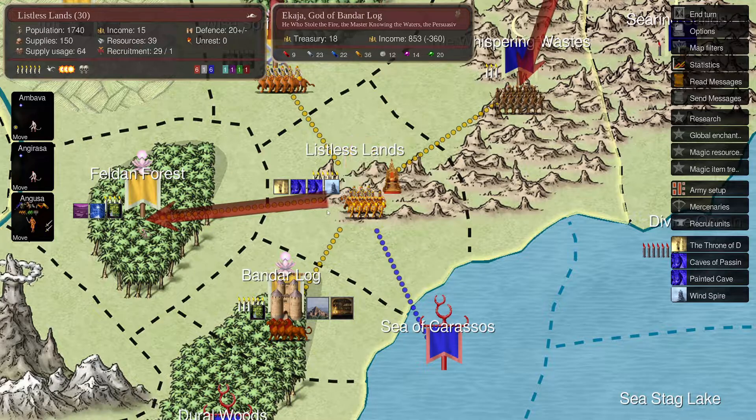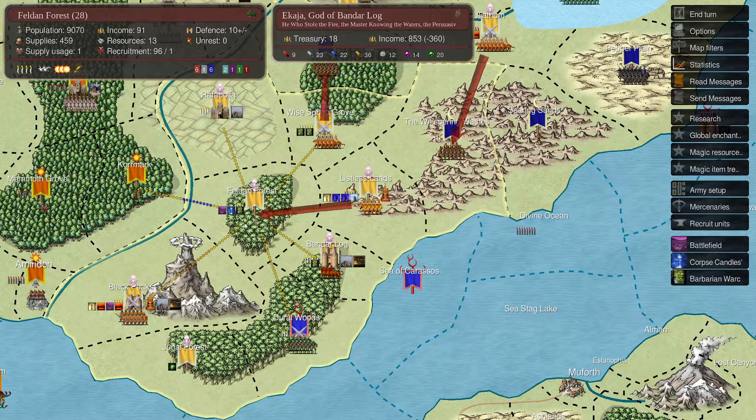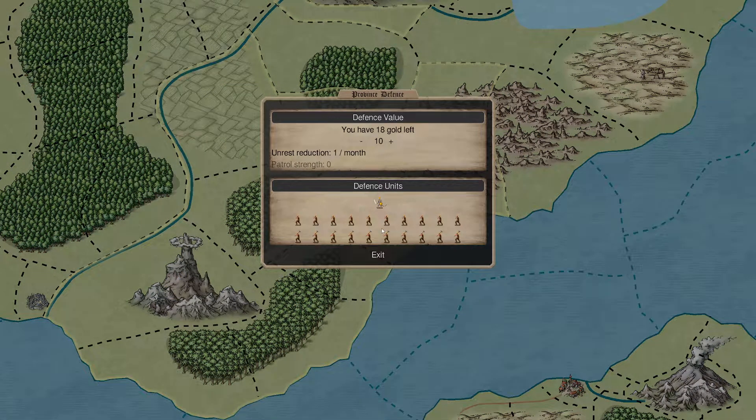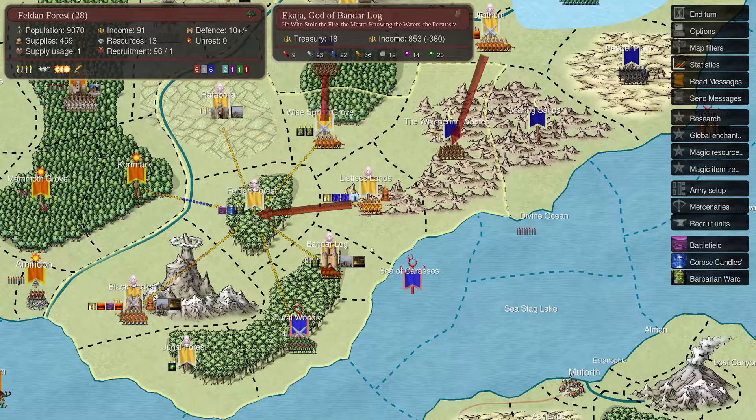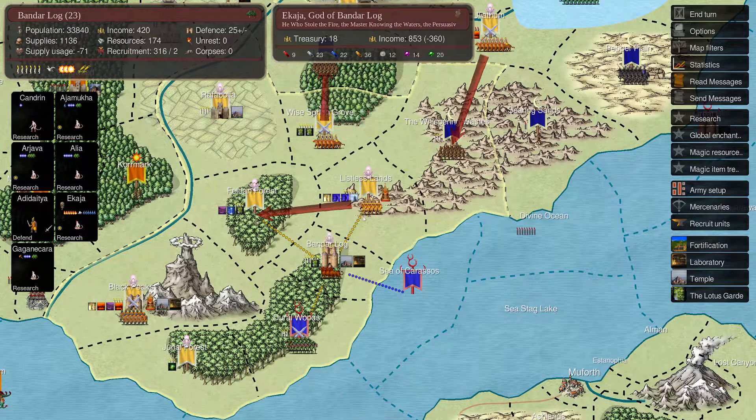If I take Angusa and Gondavas and move them up here, that's fine. But then in Dural Woods they might take Felden Forest. I don't know. He might go to Felden Forest - we have some Barbarians there with 18 gold left. We can do one more. Next turn, maybe we'll move up. Let's go for the next turn.